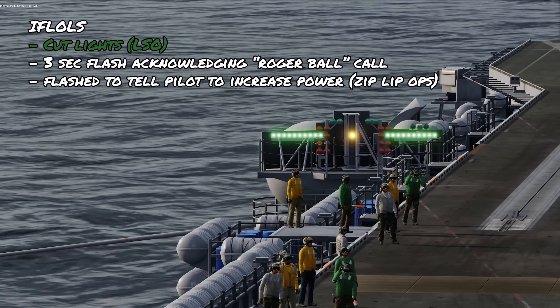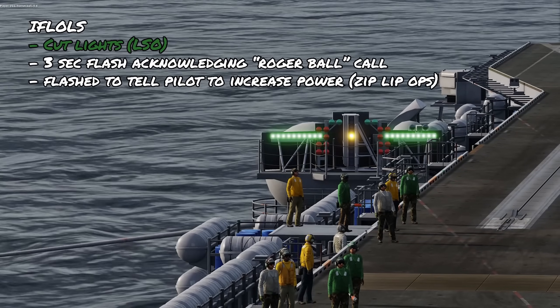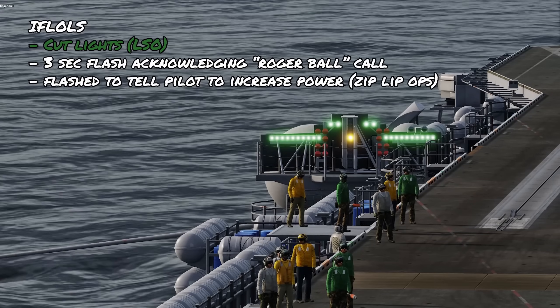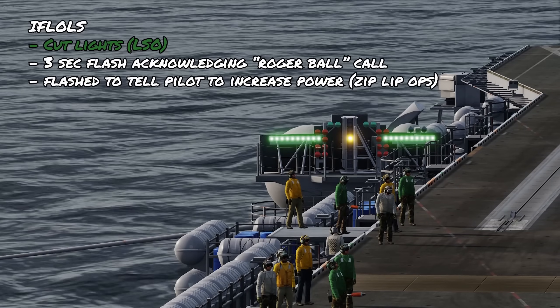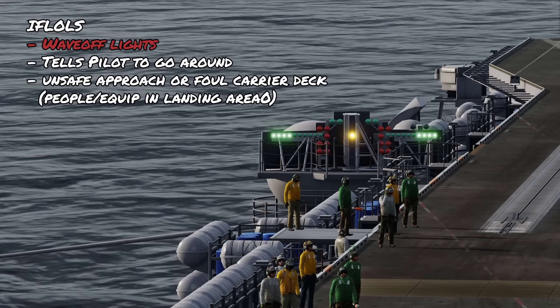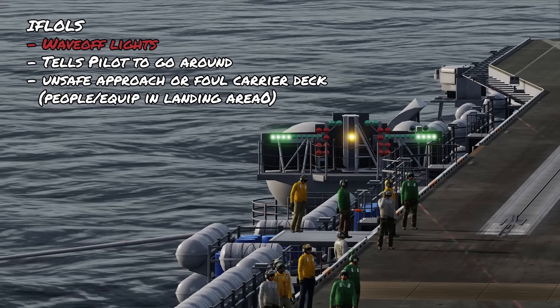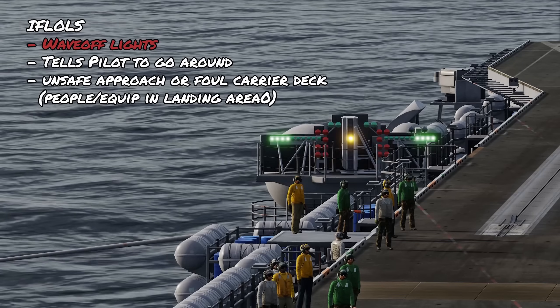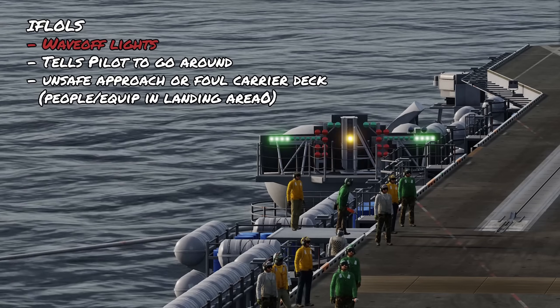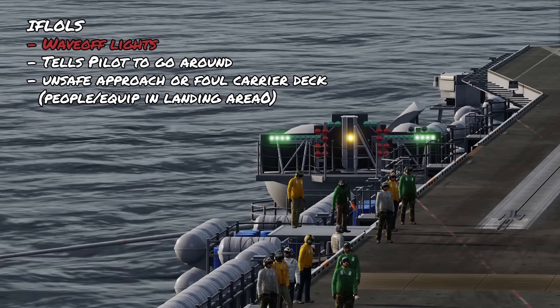At the top of the system are the cut lights, flashed for 3 seconds to acknowledge your roger ball call. In zip-lip operations, these will be flashed to tell the pilot to increase power. The flashing red lights are the wave-off lights, used to tell the pilot to go around in the case of an unsafe approach, or if the carrier deck is fouled — when people or equipment are in the landing area and it's not safe to land.